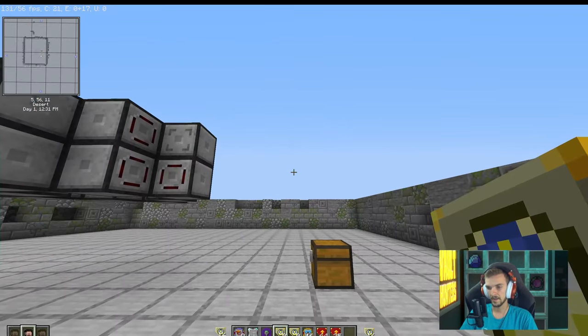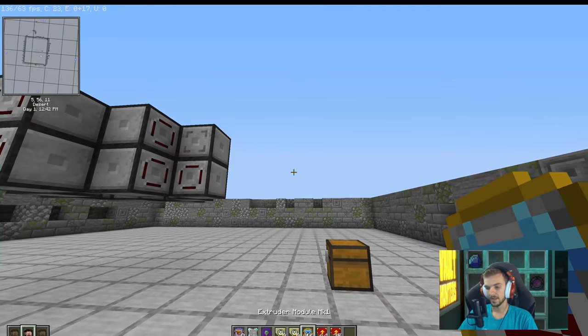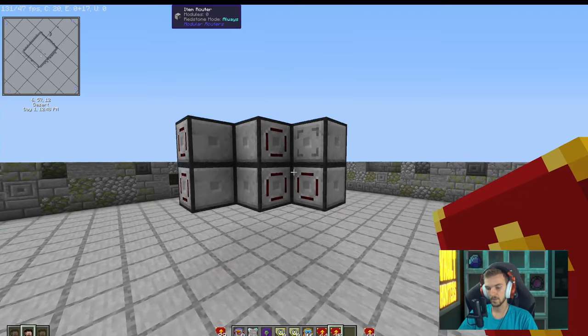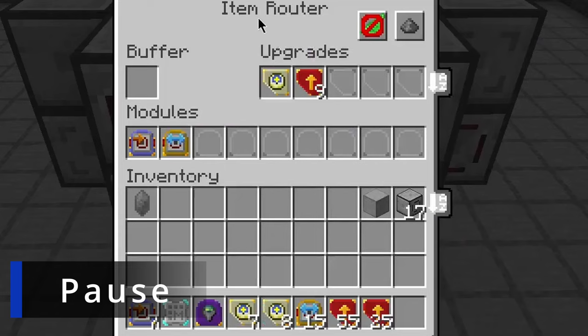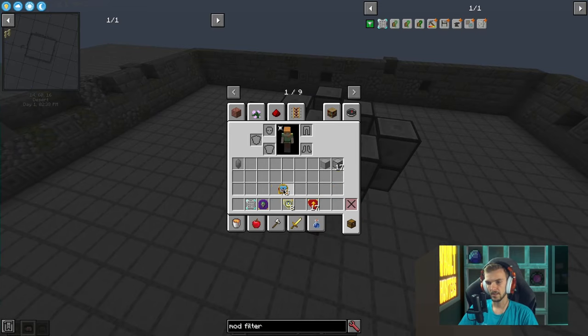You're going to want 16 sync upgrades to make sure they all activate at the same time so it looks clean. Set eight of them to one and the other eight to two. For the extruder modules, set these up, and then put your speed upgrades into the machines. I'm going to give you a moment to pause the video to make sure all of your top routers — except the center one — look just like this.